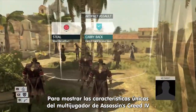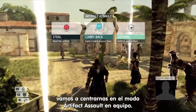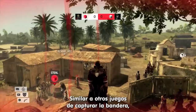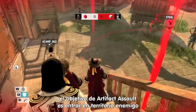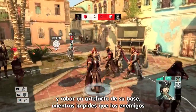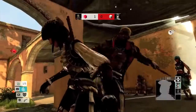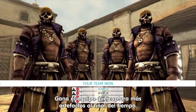To demonstrate some of the unique features in Assassin's Creed 4 multiplayer, today we're going to focus on the team-based Artifact Assault mode. Similar to other Capture the Flag games, the objective of Artifact Assault is to enter the enemy territory and steal an artifact from their base, while keeping enemies away from raiding your territory and stealing your artifact. The team that captures the most Artifacts by the end of the time limit wins.